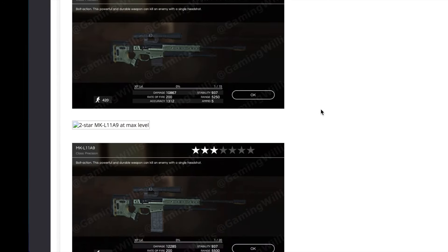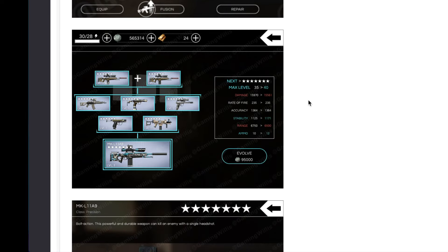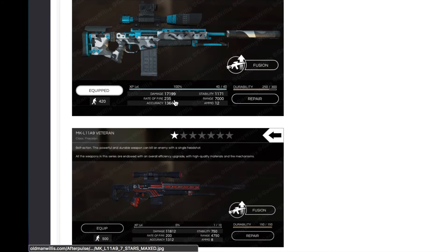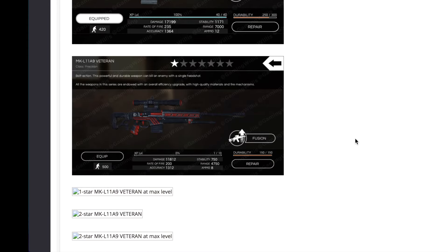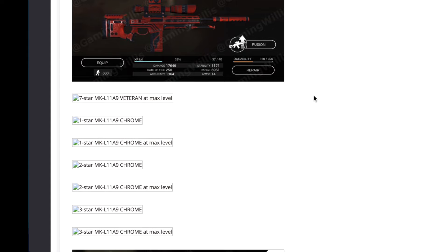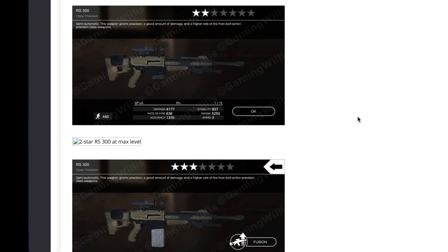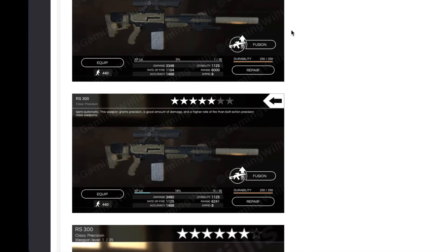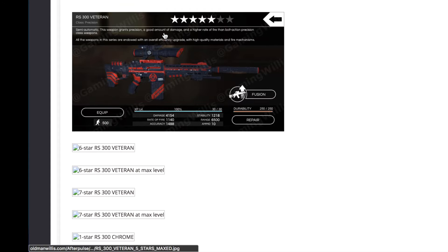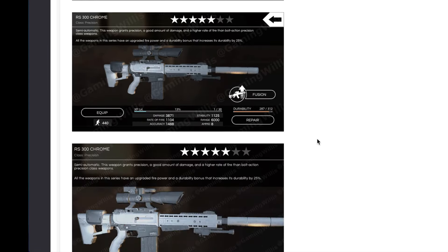Then we got the MKL11A9 — five star, six star, and seven star with seven star maxed out. I'm pretty sure almost all if not all of the snipers have been buffed so I'm not sure these stats are still fully relevant, but they'll be close. There's the veteran edition with a lovely seven star, and the chrome edition — a lot of people got the seven star chrome. Then the RS300 — the graphics on this have been changed a lot, it's really really shiny nowadays compared to these older pictures. We got the veteran edition — I built the five star of that — and the chrome edition, also very shiny.